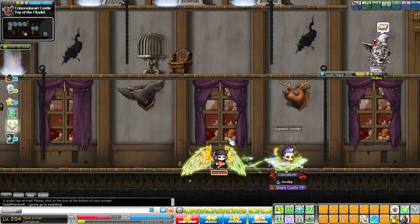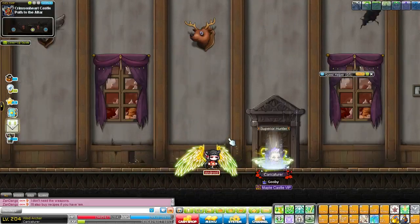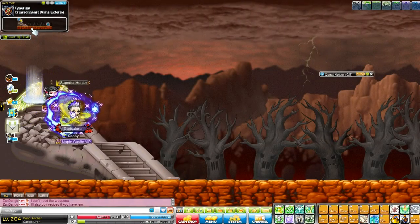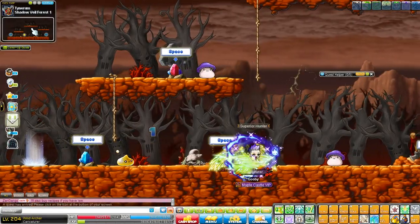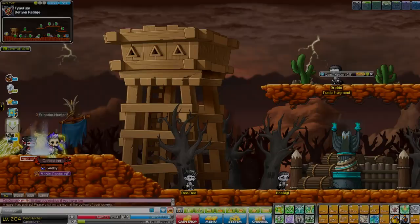So once you arrive here at the Crimson Heart Castle, you're going to want to come to the right-hand portal and go through to the middle portal. You're going to go up through to the ruins, and now just go to the right, and keep going until you reach the small refuge camp with all the people you saved.